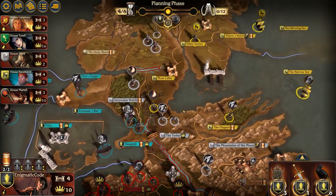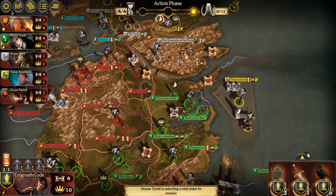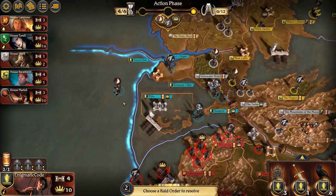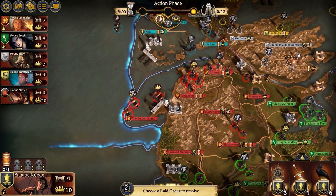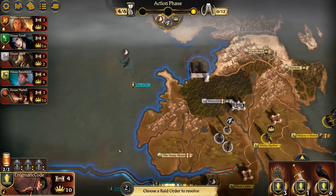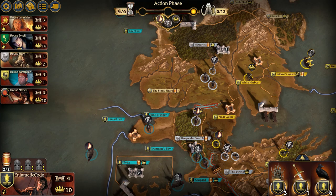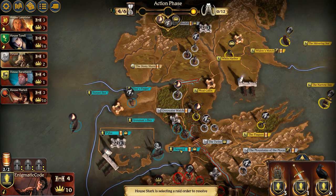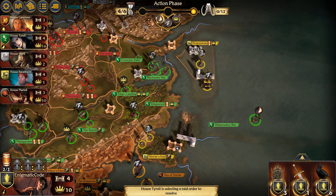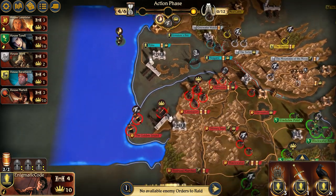The mustering comes up. Ignore that sound — playing a game called Warzone in the background. Raid order to resolve. I don't like this — I don't like that one bit. I thought we were friends, Lannister. So there's nothing that you can raid. I could have raided that. That's fine. I thought it even told me I had nothing that I could raid.